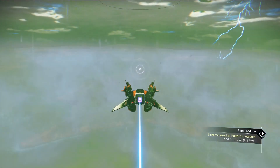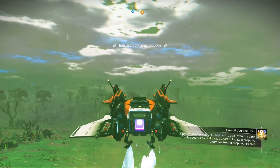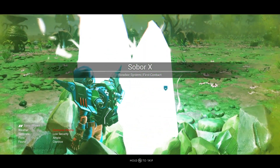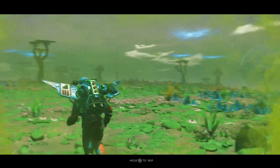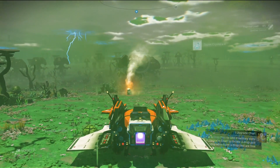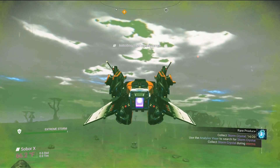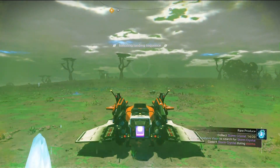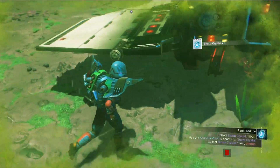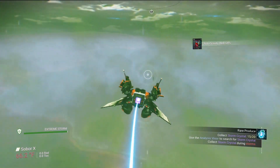We'll aim for the lightning — looks like there's some storm activity. I'll collect these real quick and jump back in the ship. The only thing is you can only collect them while the storm is around, so that's why they call them storm crystals. Extreme hazard planet — alright, we've got five so far.